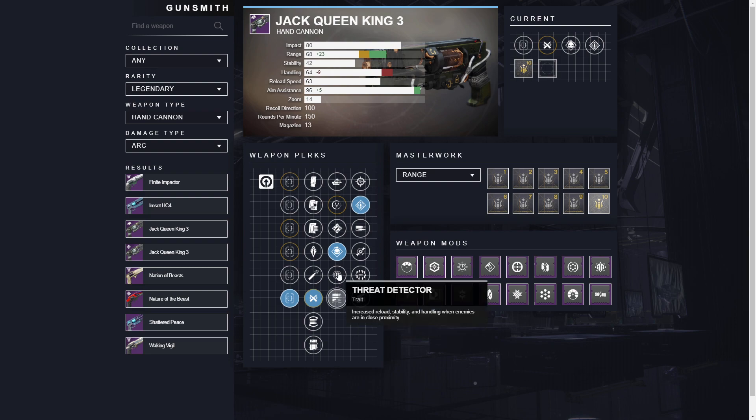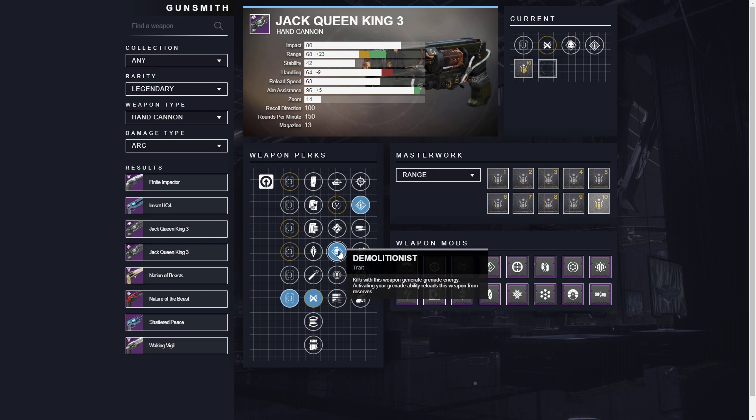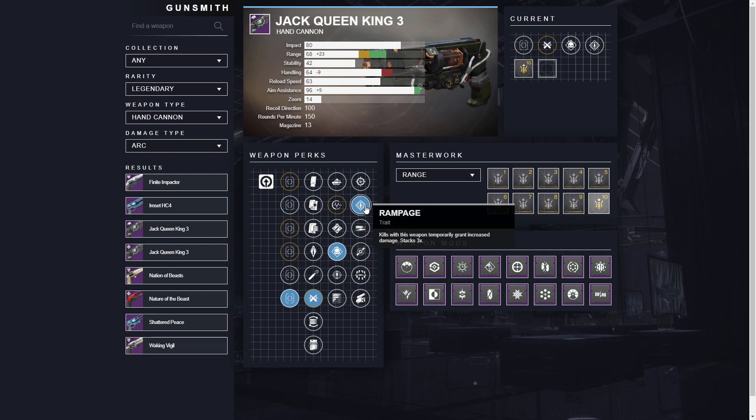I personally feel like Demolitionist is number one in my eye. Demolitionist — just the ability to get your grenade back from three kills. And then depending on your build, if you build your character around getting grenade energy back, or if you're using something like Contraverse Holds, that is going to work out really well for you. In the very last slot, I like using damage perks.